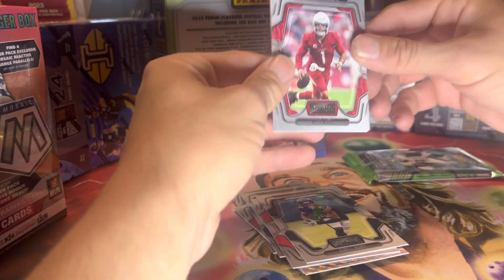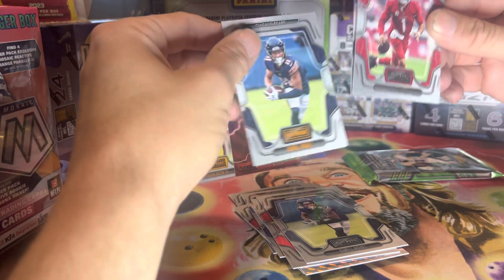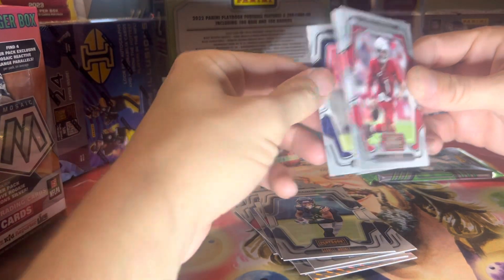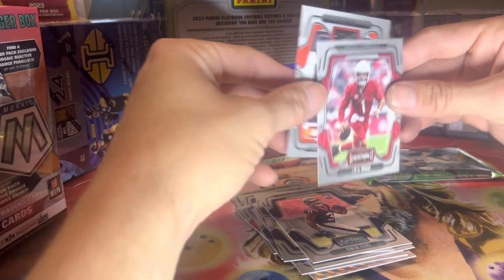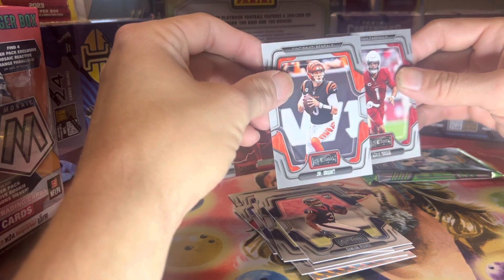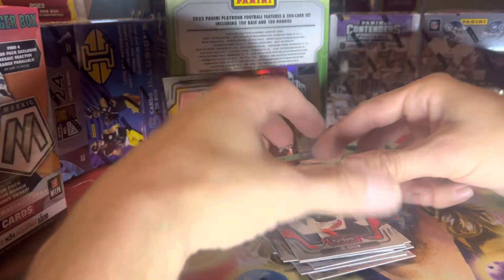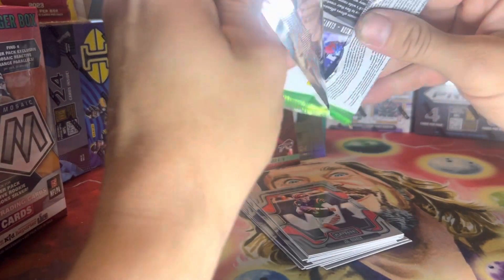Pack four. Kyler Murray — off the back we've got the orange, Darnell Mooney. Damian Pierce. These were all the right way. This one was upside down — we've got old Joey B. So nothing fancy in that one. This one, I think, is going to have our memorabilia card.